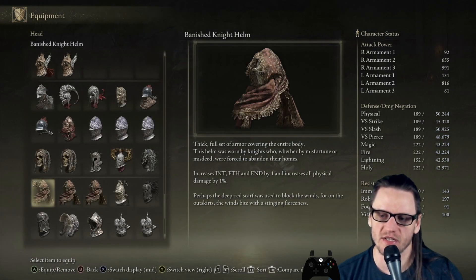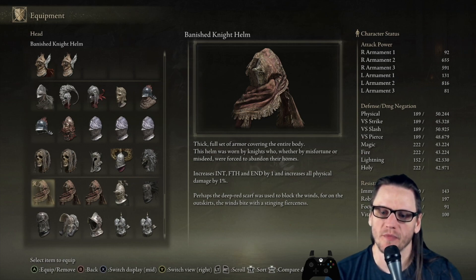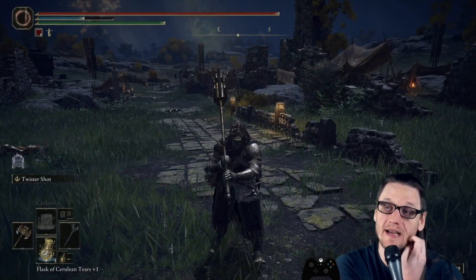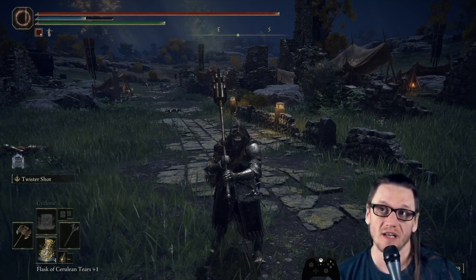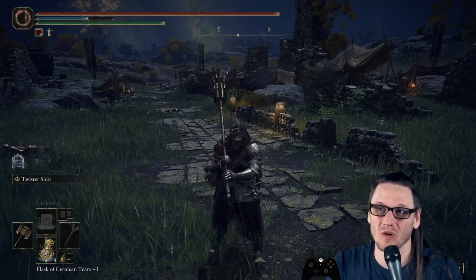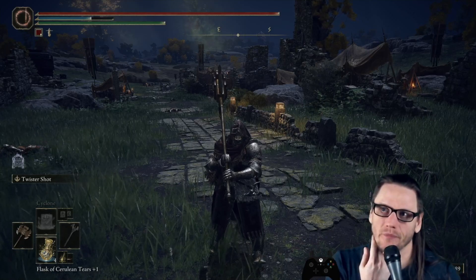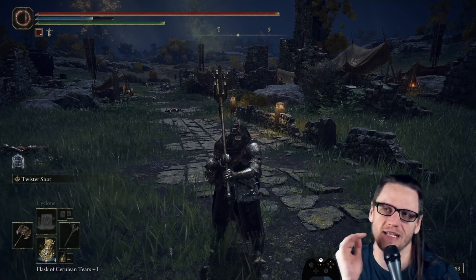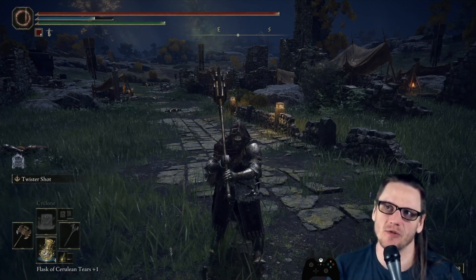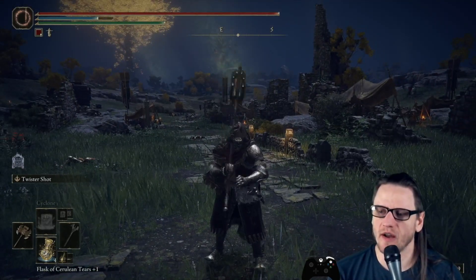Right now there's only one armor set for the class — the Banished Knight Set. All pieces increase Intelligence, Faith, and Endurance, and also increase all physical damage you deal. Since we knew we'd only have one armor set at this point in the alpha, we needed it to be good for any build, which is why those stats are on the more generic, generally-useful side. Adding extra Endurance was a nice touch to offset the weight of the heavy armor, giving you a little more carry capacity and a bigger stamina bar.